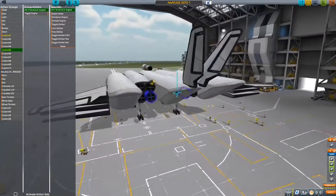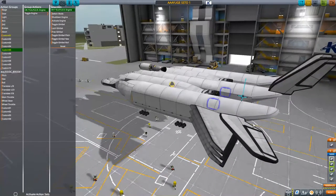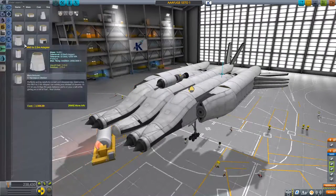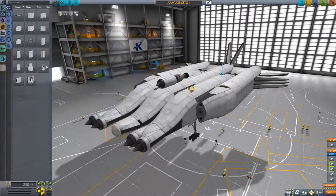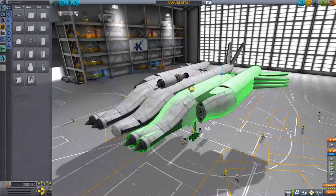Alright, this thing's not going to work, but we're just going to fly it and find out why it doesn't work. I need something on the front here so it's not all drag. I assume it would create drag in the game, but I don't really know how the game treats that.